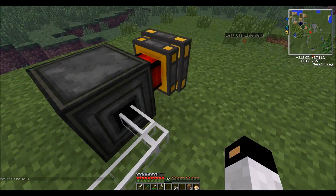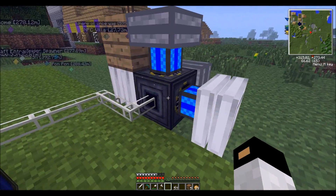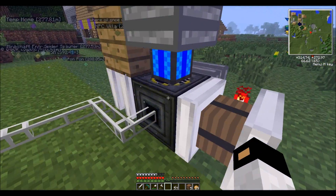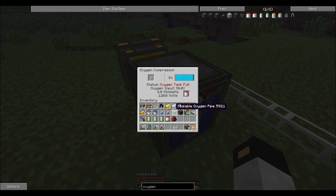So basically, what you need to do is fill an oxygen tank. You don't need all the blocks like this. All you need is a few engines, one oxygen collector, and one oxygen compressor, plus the oxygen tank you want to fill.